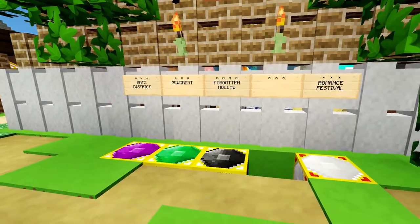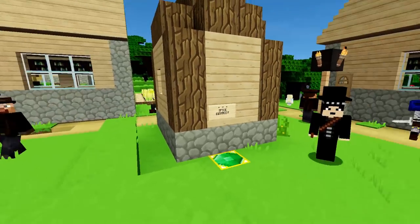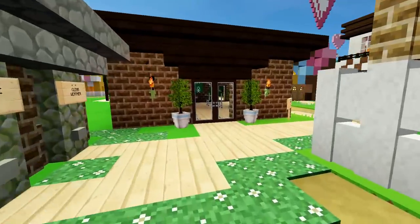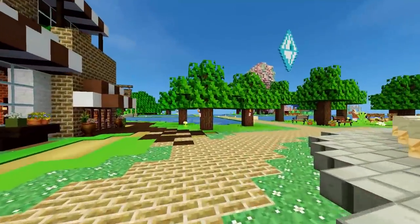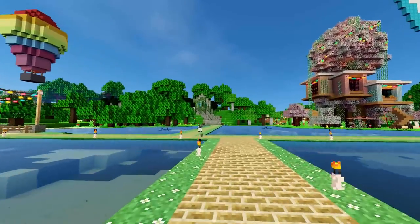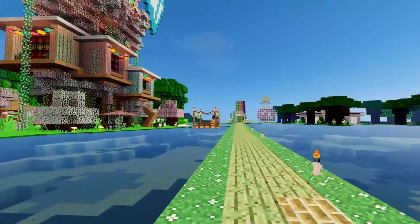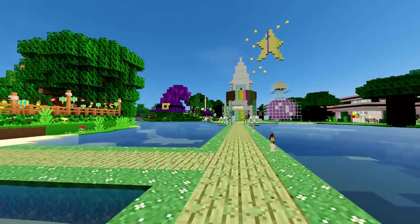I'm currently setting up the world teleport so you can go to the arts district, Newcrest, and Forgotten Hollow. Let's go to Newcrest — this is actually just an empty town I found, which is really funny since Newcrest in the Sims has nothing in it either. I'm not going to do a host tour of my home today, but on my main channel I do have a complete home tour. I'm actually renovating mine right now to make it a bit more traditional for the server.